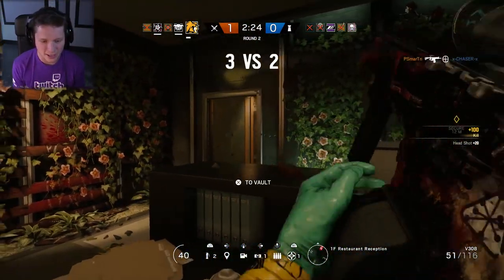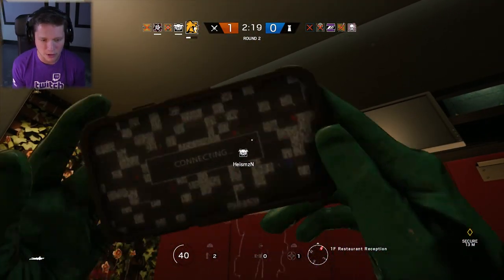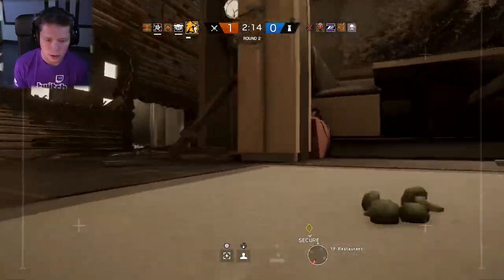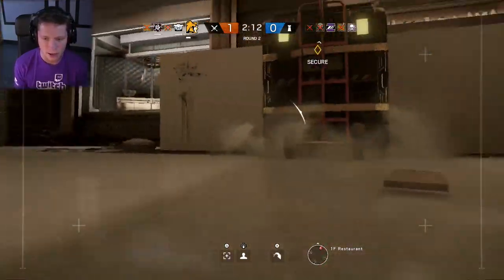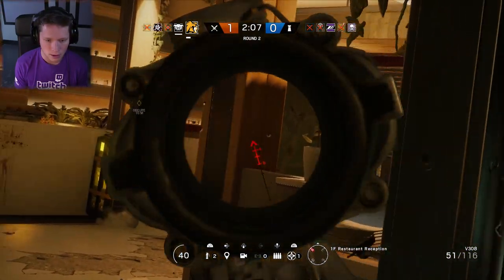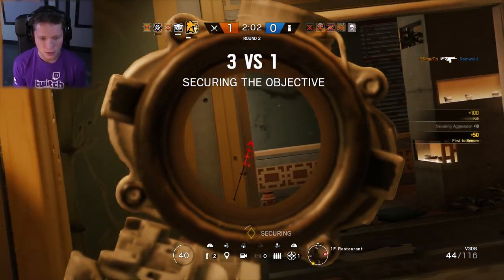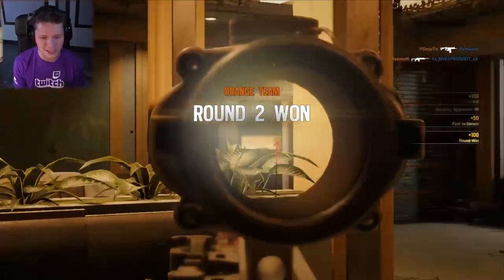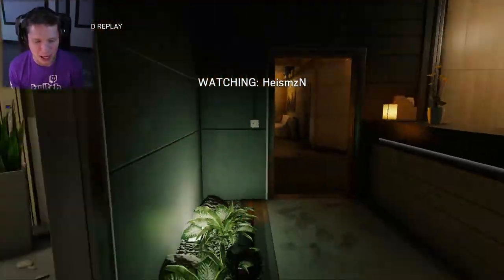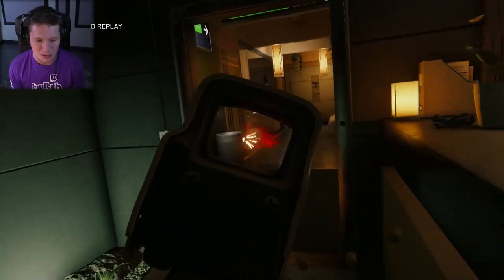Woo-hoo, got her! We'll take it. I think there's gonna be somebody back there. Let's call our drone in. We'll play this smart. We don't have anybody back there, but we do have somebody back in the far right. Let's go boys! Came in, got it done. Was able to use Lion's ability pretty effectively — got a couple of kills off of that. Pretty good first round with this camo.